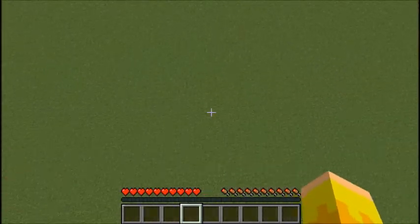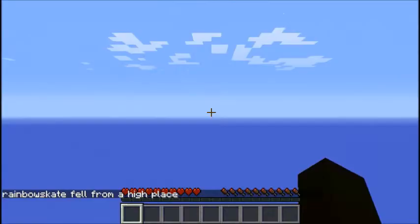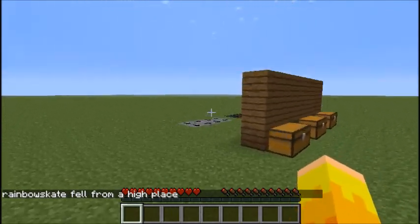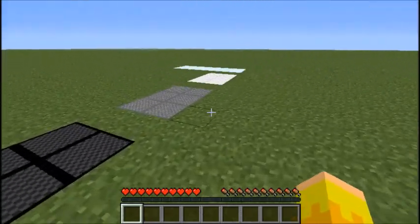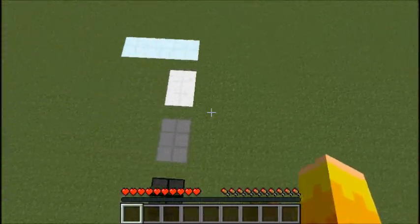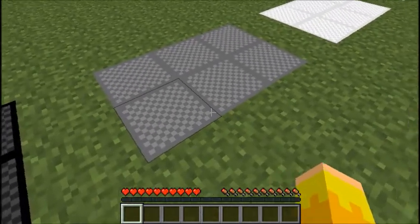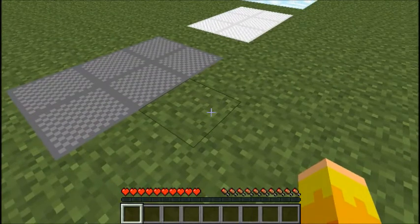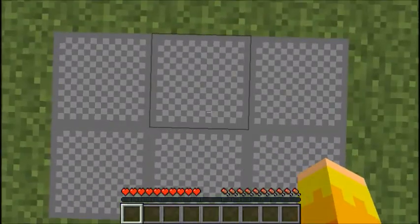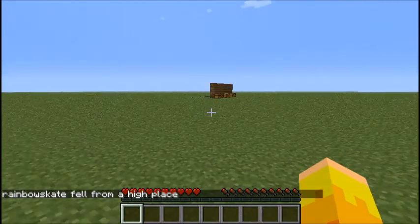This is the North block. Yeah, I died. Okay, let's go back over here. This is the bouncing block as I showed you before — it has padding. This is the launch block. I'm not gonna land on the padding yet, just so you guys can see. Whoa! And he died. So that's what you need the padding block for.